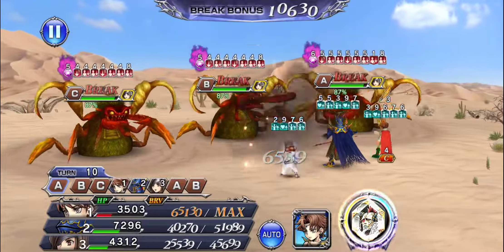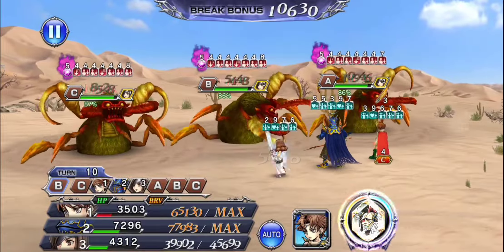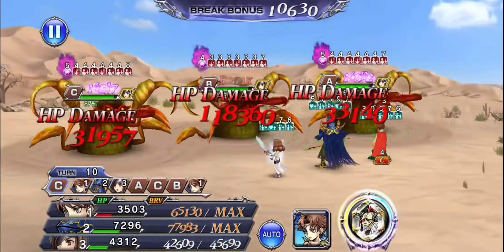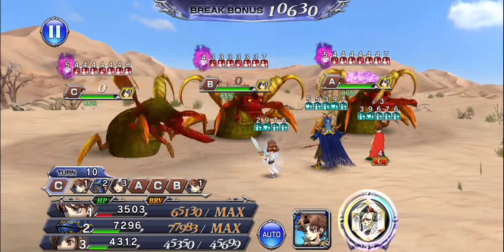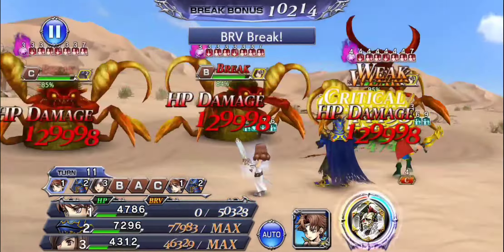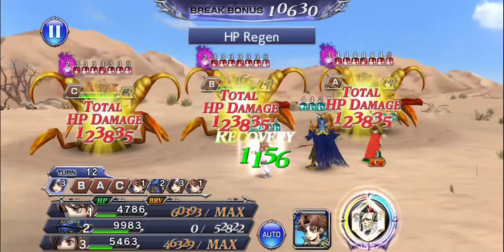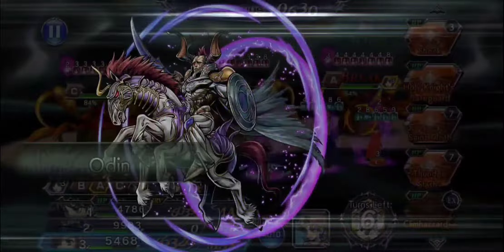What I mean by that is we have all these different resources - we have the calls, we have first phases, summon, LD skill uses - and knowing when to apply them and when to use them is a critical part of getting through the fight. So here I started with Beatrix's LD and Exdeath's LD to get their debuffs up and dispel and all that jazz. I also used the Kurasame base call.